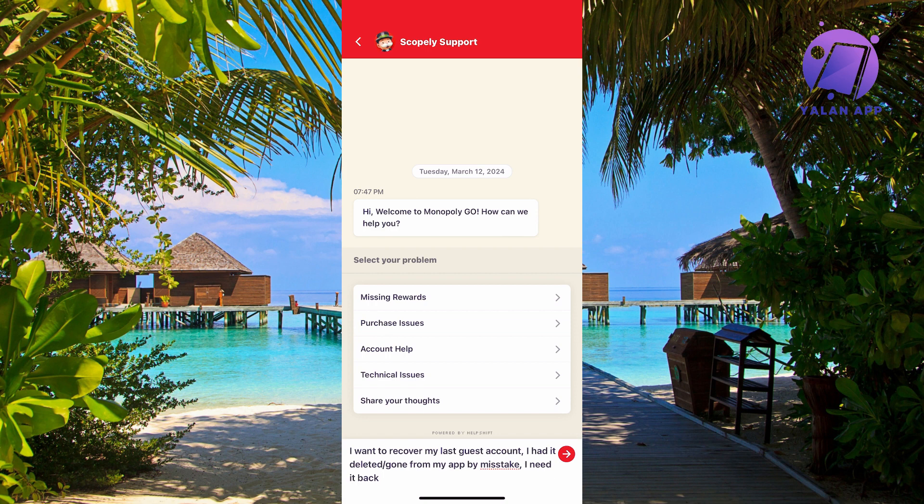Send the message to them. I'm not going to send it myself since I've already recovered mine, but you need to wait for a response. If it gives you a robot response, just write that you want to talk to a human, then wait for a real person to join the chat.